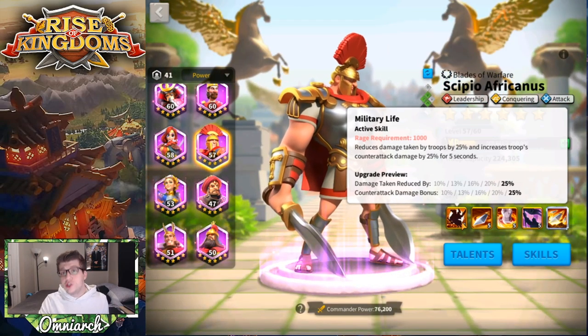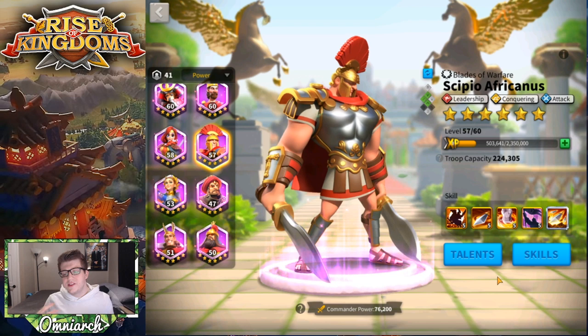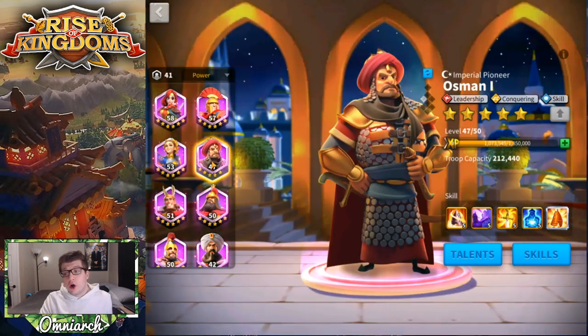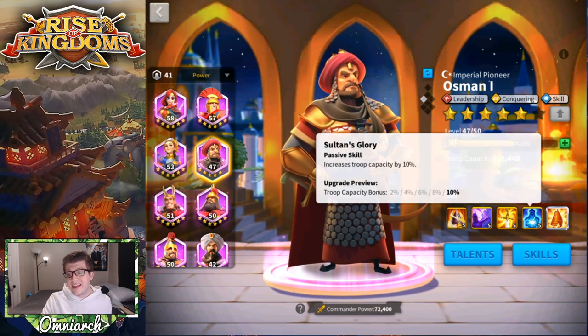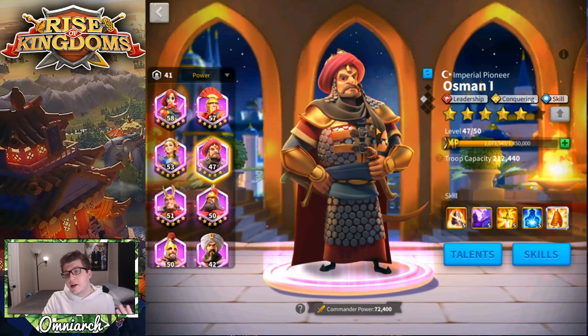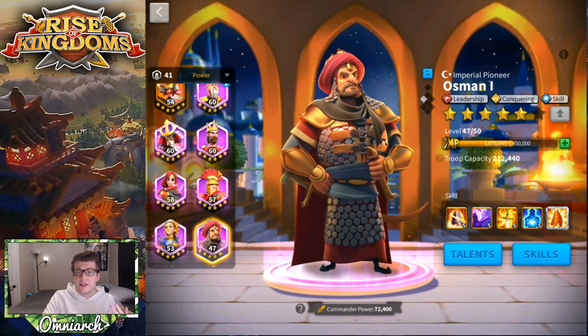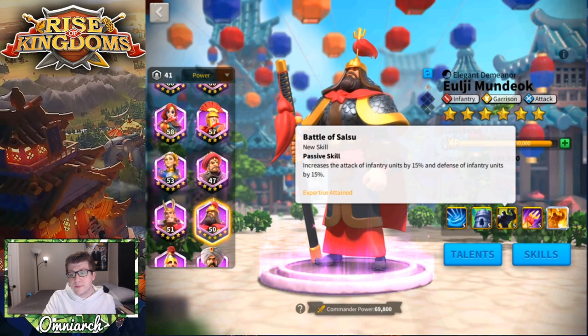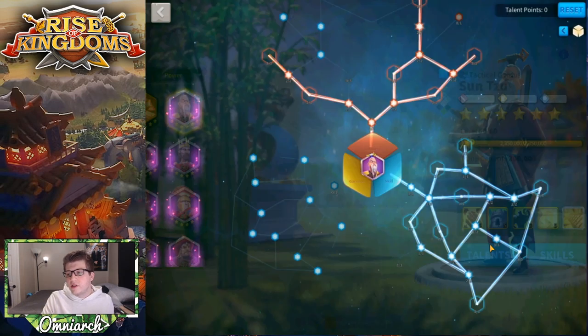Another full infantry pairing option is Scipio, who brings 10% more troops to the battlefield and is super tanky. The downside is his active skill doesn't deal damage — it just adds tankiness and counter-attack damage — so there's less active skill synergy. But if you want a super tanky full infantry army, Scipio is a great secondary. Osman I also works for full infantry, bringing that extra 10% and active skill damage. Ultimately, a maxed Sun Tzu with Osman, Scipio, or Eulji Mundeok are all solid full infantry options.